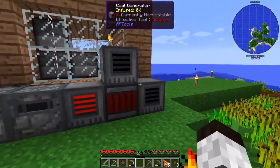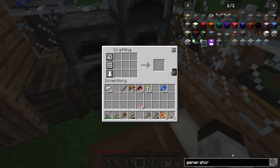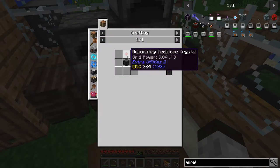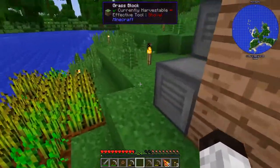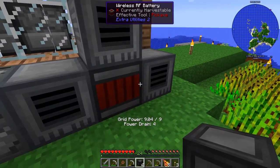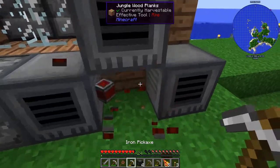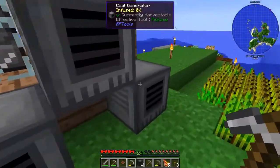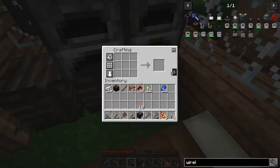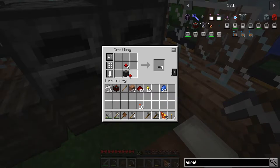Let's make the wireless transmitter — it just needs stone burnt and that crystal, so that's easy. We've got stone burnt sitting here. Grid power is being used, probably because this device is draining it. I'll take this block out for a second so it works again. Actually, why not make four wireless transmitters? That makes sixteen — more than we need, but that's fine.